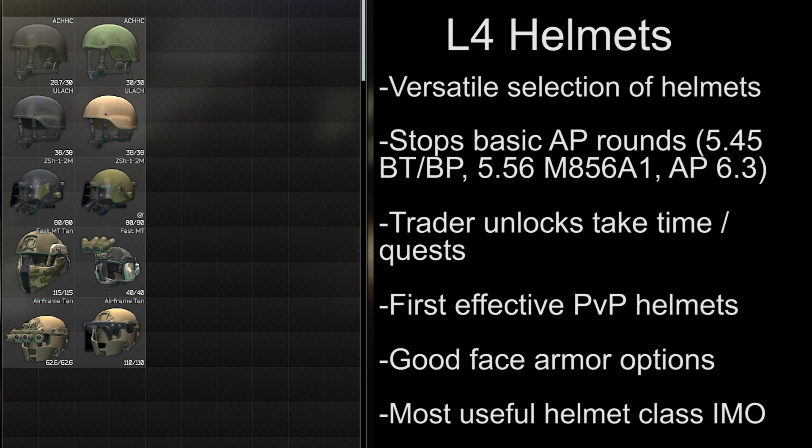The next tier of helmets are the level 4 armor, which is the first class that is really effective in PVP, as they have a chance to stop some armor piercing ammo, such as 5.45 BP and BT, and the 5.56 M856 round. There's a versatile selection of helmets in this class, but most of them are double the price of level 3 helmets, and can take some time to unlock from traders. There are several options for face protection, and in my opinion these are the most useful class of helmets.